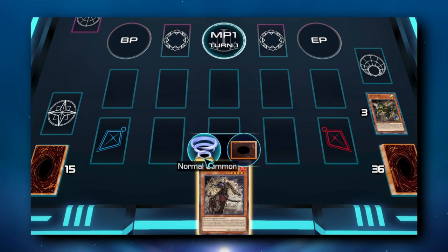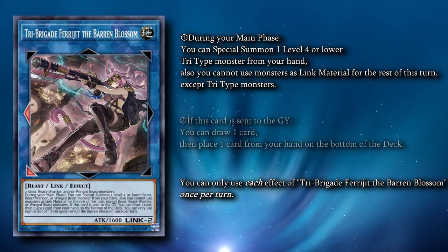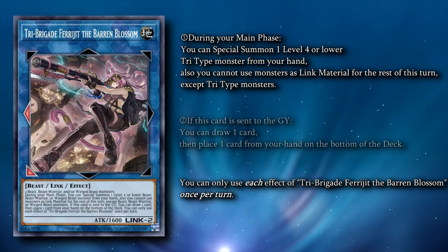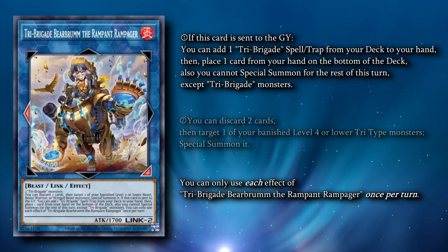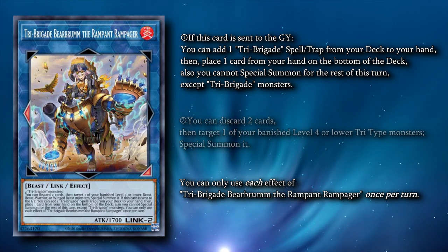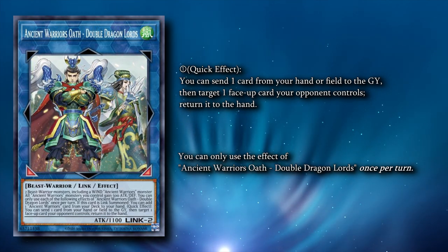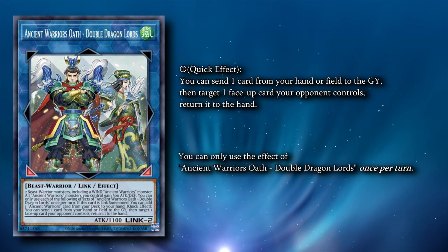Now let's look at the payoffs we grab from the extra deck after we've set up our graveyard. We have three Link-2 Tri-Types that we can go into with our effects. Tri-Brigade Farajit is mainly used for combo extension — it lets you special summon any Tri-Type that we run in hand, including the Zoodiac or Leerlisk monsters as well as any Tri-Brigade card. Tri-Brigade Bearbrum is what searches our Revolt. When Bearbrum is sent to the graveyard, you can add Revolt from your deck to your hand, then return one card from your hand to the bottom of the deck. Using the search effect of Bearbrum locks you into special summoning only Tri-Brigade monsters for the rest of the turn, so make sure you're activating this towards the end of your combo. Double Dragonlords gives us interaction on our opponent's turn. As a quick effect, he can send one card from your hand or field to the graveyard to return one card your opponent controls to the hand.